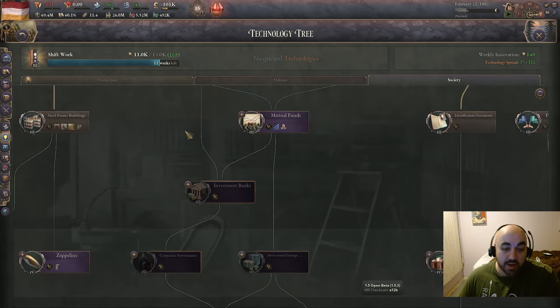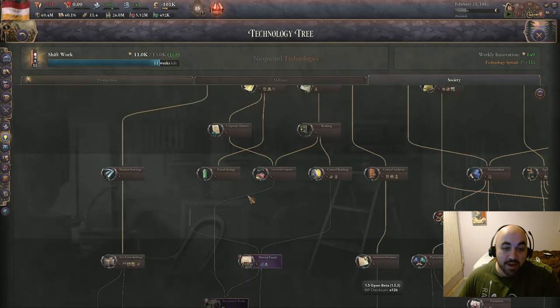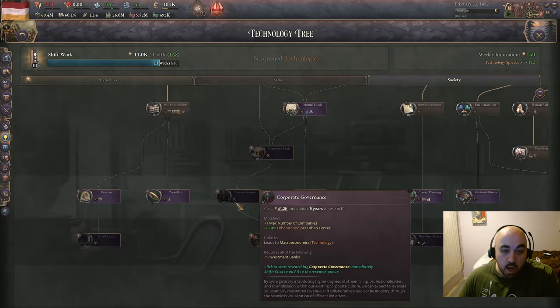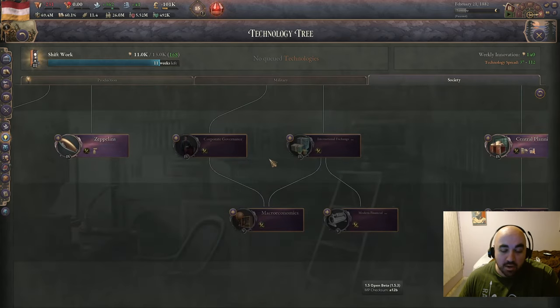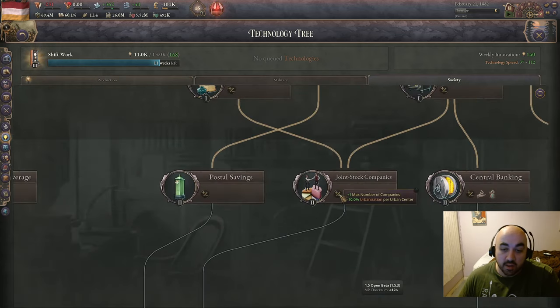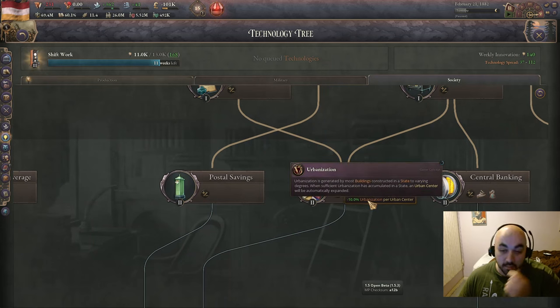In the third slot, we have all the company line technologies, which include investment bank, corporate charters, joint stock companies, investment banks, corporate governance, and macroeconomics — though macroeconomics is actually in two categories. Other than that outlier, they essentially just give you an extra max company and minus urbanization per urban center. The urbanization per urban center is going to be pretty strong early on and then falls off.